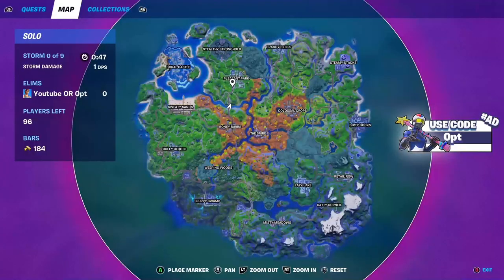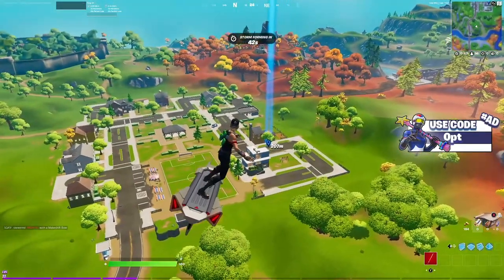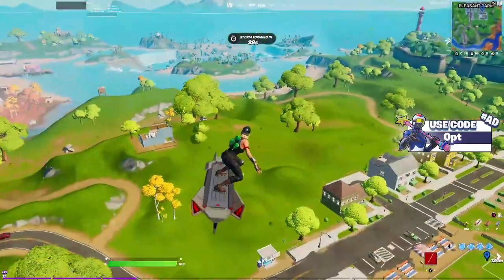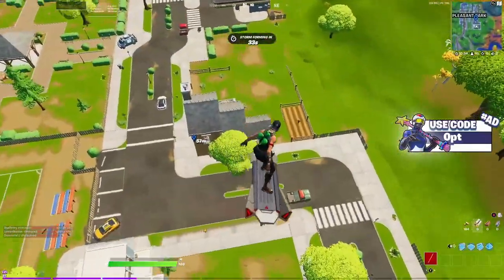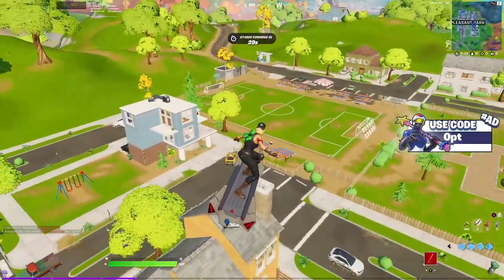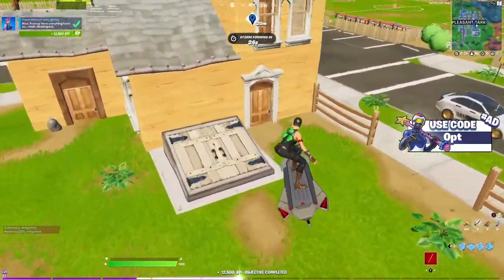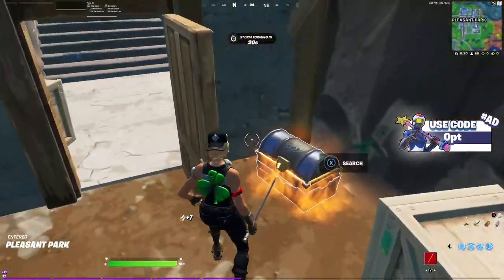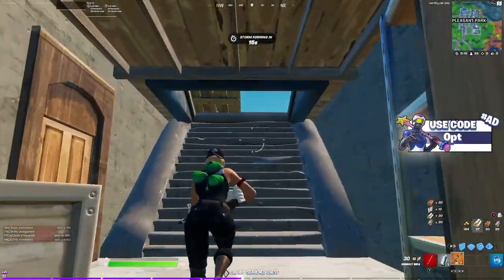The next spot is going to be located at Pleasant Park — it's going to be this bunker house. This is the only one at Pleasant that has it. What you want to do is just land here, and once you land, the chest will be inside the bunker. Just break into here, go to here, and it's going to be right behind this door. You can open it up — I just got a scar from it, and that's it.